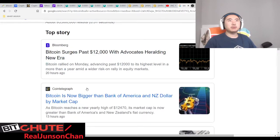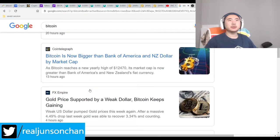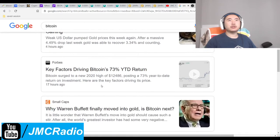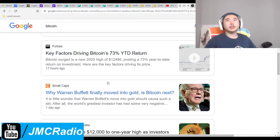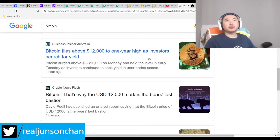Bitcoin searches are passing records but Africa's heralding a new era, per Bloomberg. Bitcoin's now bigger than Bank of America and the dollar by market cap — that's good, though this was written before today's drop. Warren Buffett has always shitted on gold and silver — that's the only thing I've ever had in common with him. I guess now we have nothing in common because I don't like gold and silver either.